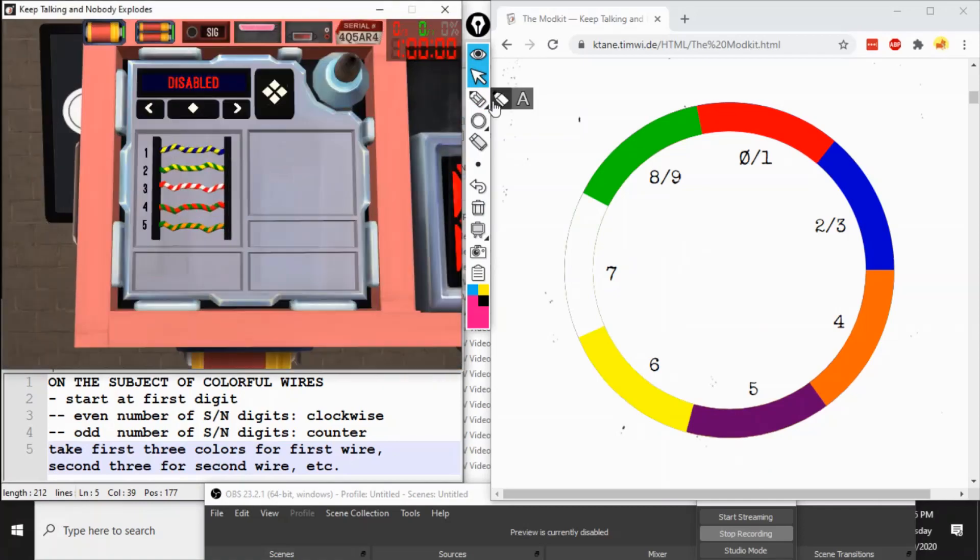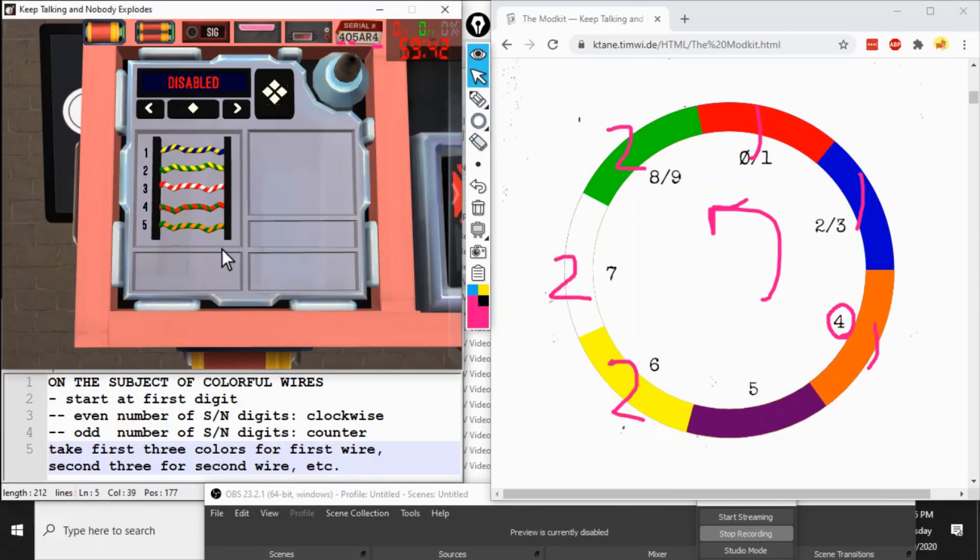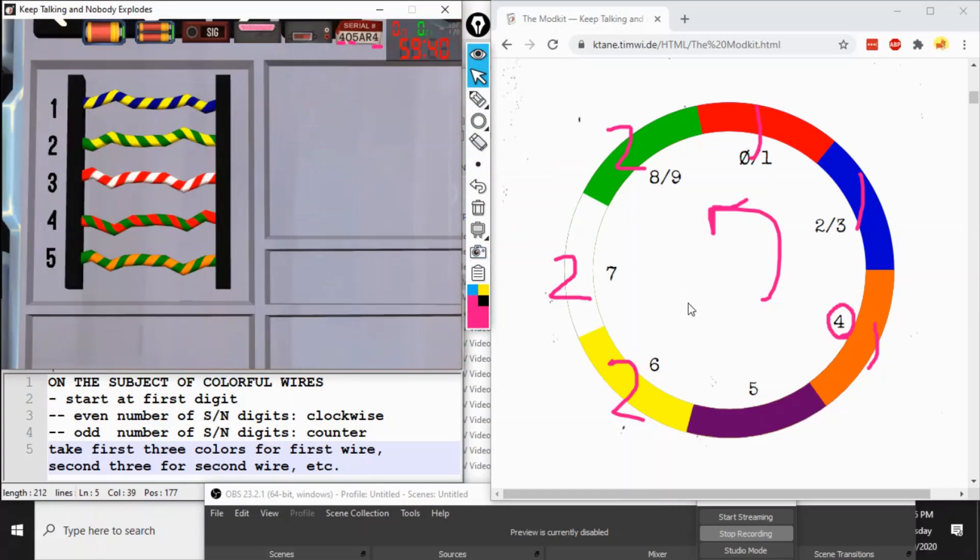What the expert should be telling the Diffuser: start at the first serial digit of four. With an odd number of digits, go counterclockwise. Assign the first three colors to the first wire, the second three to the second wire, and so forth. Then Expert tells Diffuser: cut the first wire if it is orange, blue, or red; cut the second wire if it is green, white, or yellow; cut the third wire if it is purple, orange, or blue; cut the fourth wire if it is red, green, or white; cut the fifth wire if it is yellow, purple, or orange.